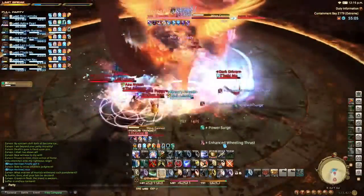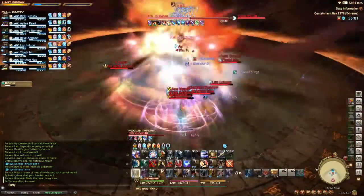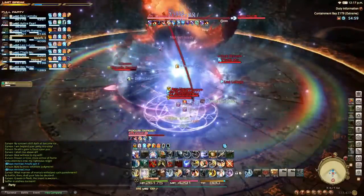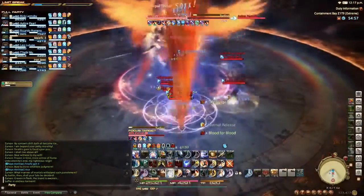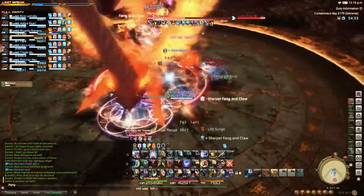We kind of spread out just a little bit to see who has what, so we're able to identify exactly who has what. I saw the Dragoon jump, I saw that I was tethered to him, so thankfully I was able to work that out pretty quickly.